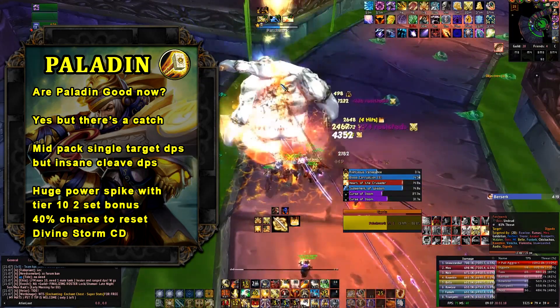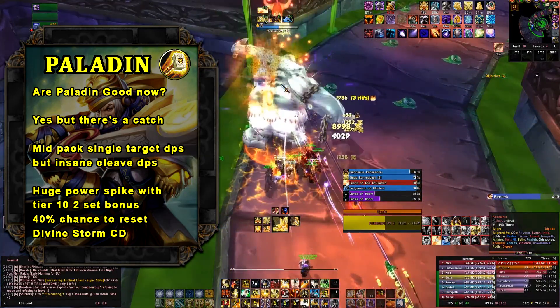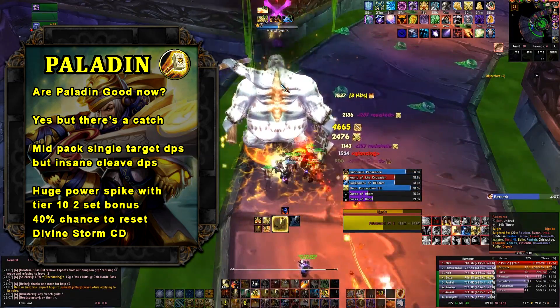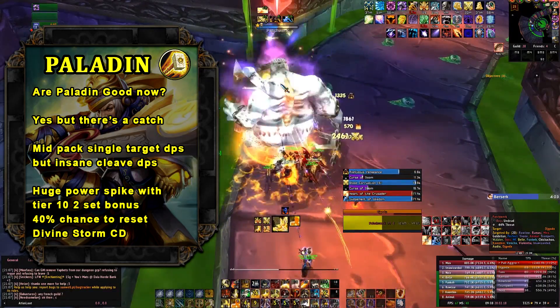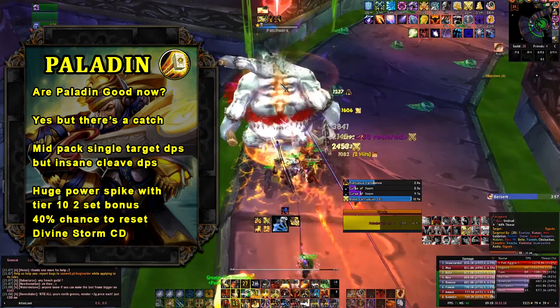The reason people say it starts to get much more powerful in Icecrown Citadel is because of the two-set bonus for Tier 10, which has a chance to reset the cooldown of Divine Storm when your melee hits. This is a very powerful power spike for the Ret Paladin and pushes them to be a top-tier DPS in all the fights in Icecrown Citadel, even on single-target fights.